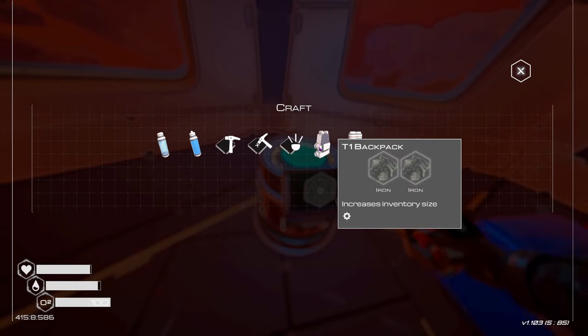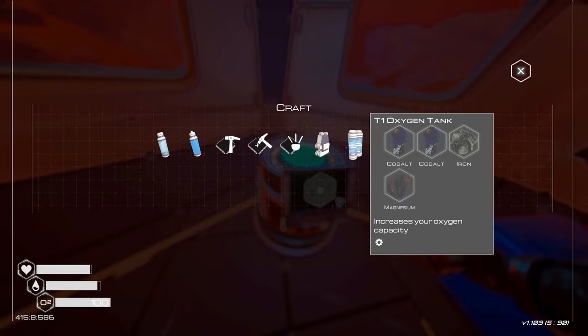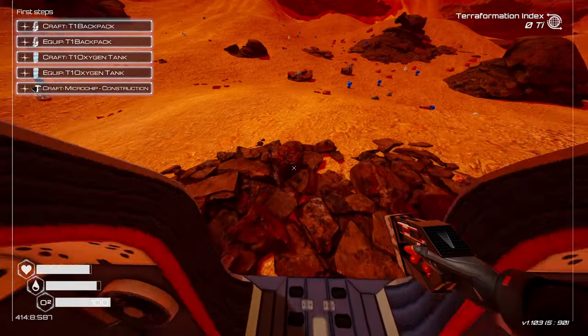One thing I do remember is that it's a lot of running back and forth, so I'm going to be doing a lot of cuts to save you the trouble. But whenever I do anything interesting I'll slow it down and go through it. We need three iron, two cobalt, one magnesium.